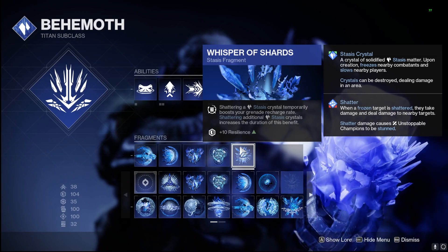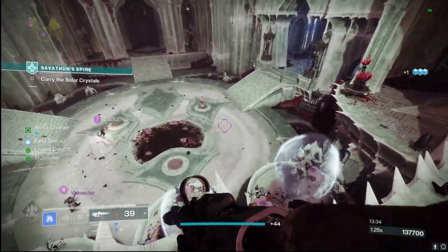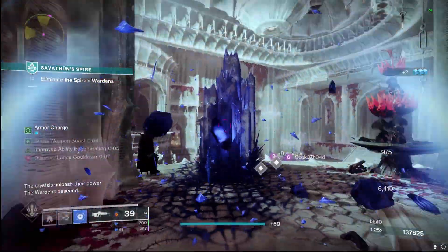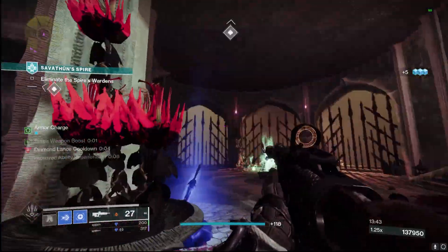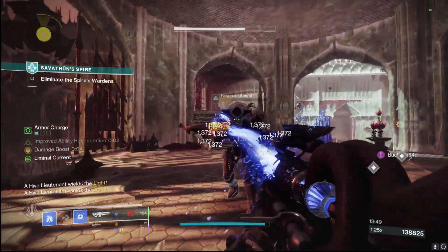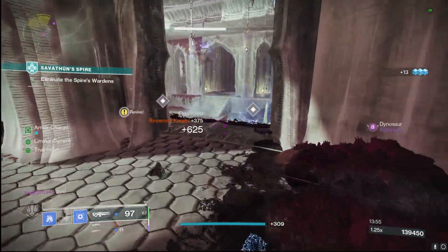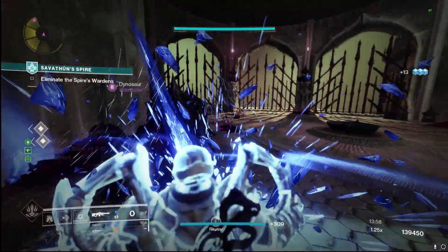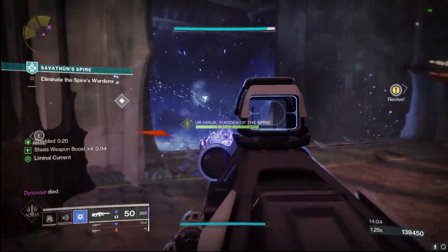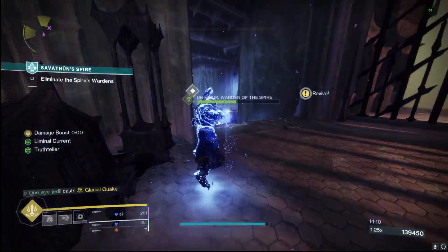As you can see, we're getting all those stasis shard defeats, proccing the armor mods, and just wiping out enemy after enemy — overshield up, freezing everything in our path. Even with the heavy having Demolitionist and Adrenaline Junkie it feels very nice, and that stasis bonus damage from the Icefall Mantles pairs perfectly with it, letting us laser down majors, champions, mini-bosses — whatever you want to call them. These arms giving us that overshield and stasis damage just feels right, and it'll get even better next season.